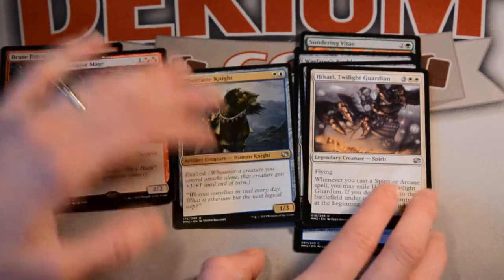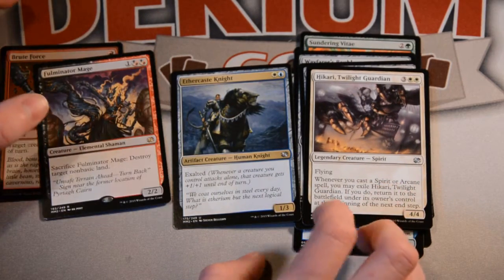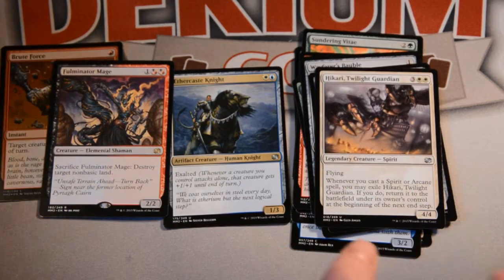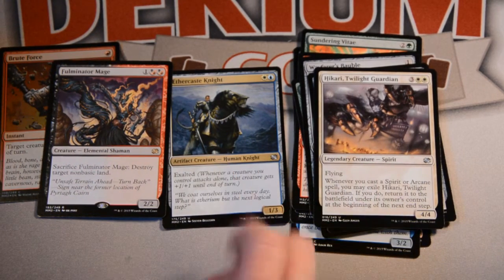Three mana for a 2/2 is a possibility, although the Azaltic's kind of fun, but I like playing a lot of creatures. So I'll probably pick Fulminator Mage — it seems good enough. But let me know what you would first pick in the comments below. Like this video and subscribe for more!